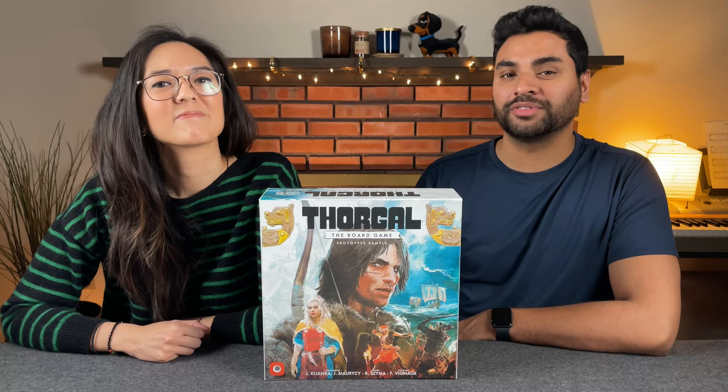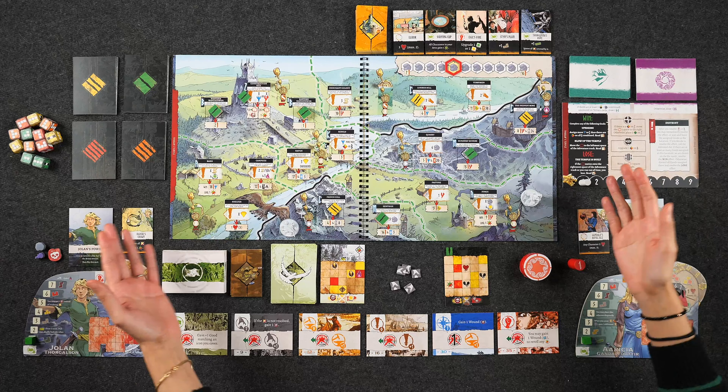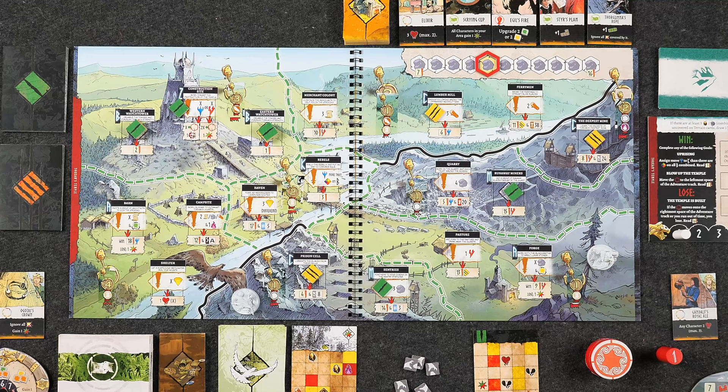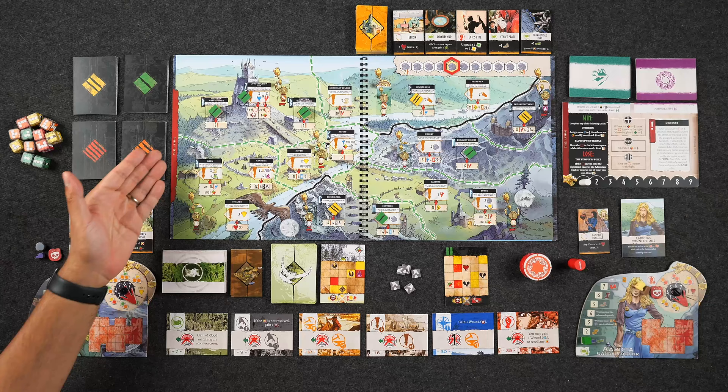We're all set up here for a two-player game of Thorgal the Board Game. Welcome to the world of Thorgal — Scenario One. Each player has their own character, so today I have Arisha and I have Yolan. In the middle here we have the storybook that contains all of the maps we're going to be using to complete our adventure. We don't have the completed version of the storybook, so we're just going to be giving you a brief overview of how this specific scenario works, which is called Torkin's Temple.